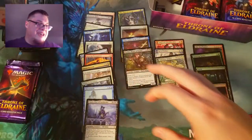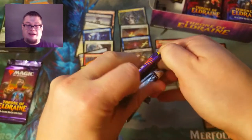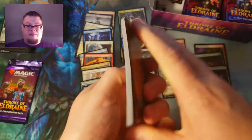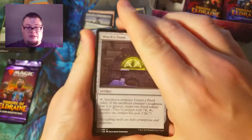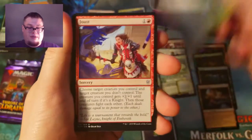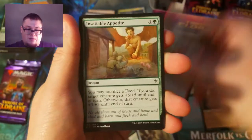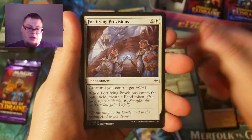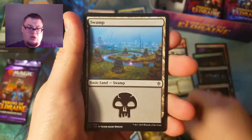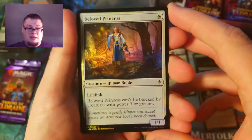Didn't get enough sleep — woke up just wanting to open more Magic cards, you know. Witch's Oven, our silly little Goblin guy, Lost Legion, Tactician, Drawbridge Raider, Visions, Human Token, Swamp, and a foil Beloved Princess. Pretty cool.